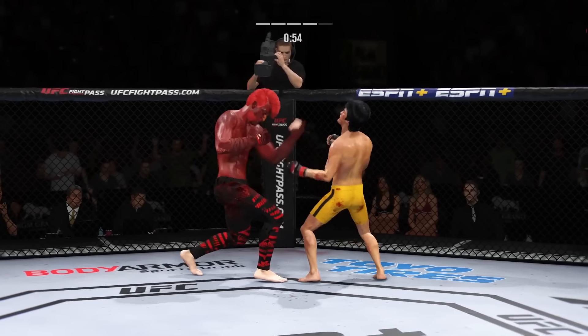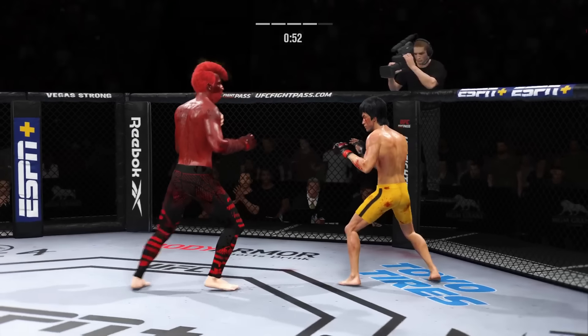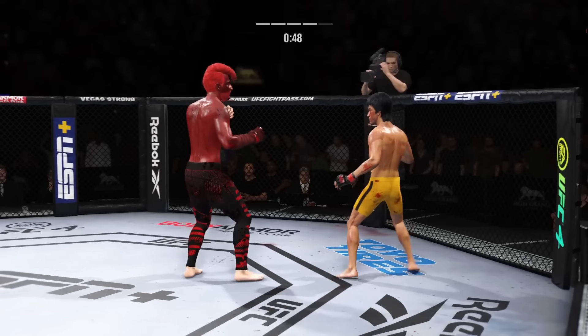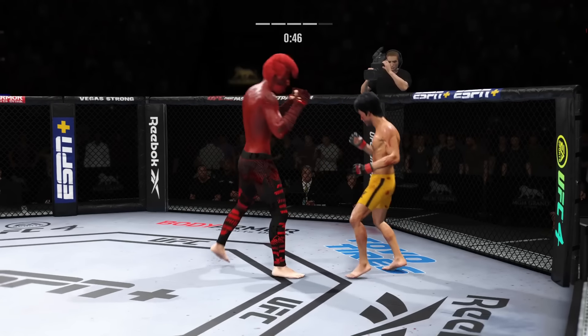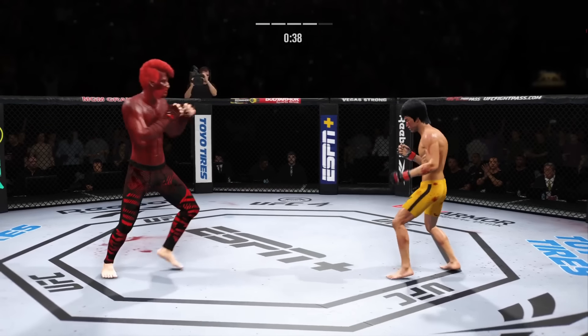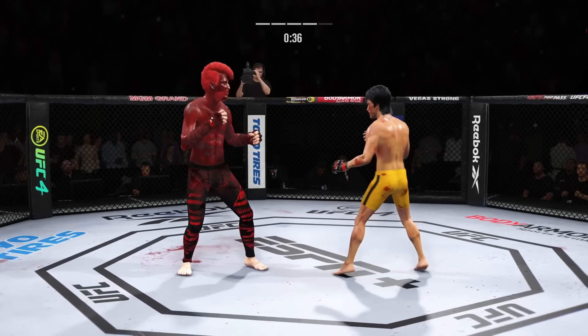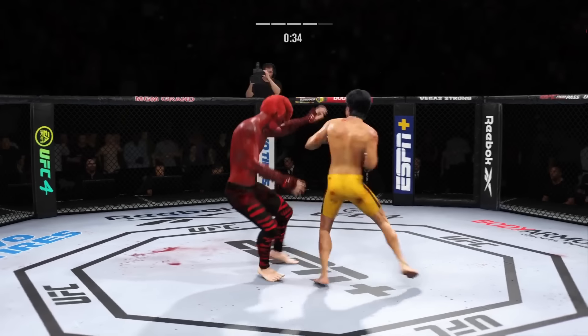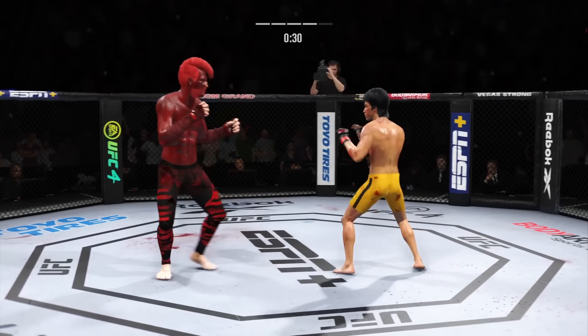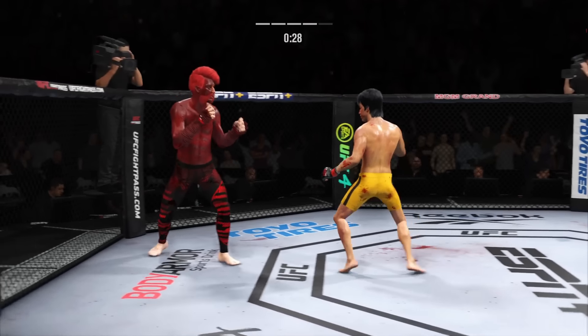Straight punch lands. Game of inches right there. What a right hand by this young man. Shot to the body here — blocked by Lee. Beautiful body kick. 30 seconds now to go in the round.